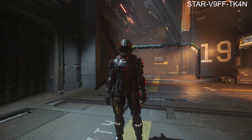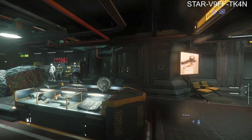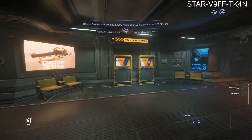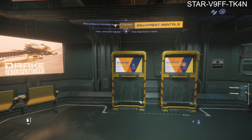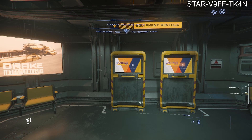But first things first, we're going to go rent the Cutlass Black and the ROC Miner. Alright guys, we're back at Arc L1 and in the refinery and as you can see we're at the rental screen. What we're going to do now is, just like in the last video, we're going to go ahead and rent a Cutlass Black and we're also going to rent the ROC Miner as well.